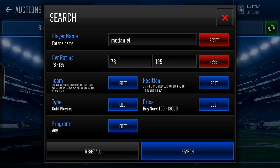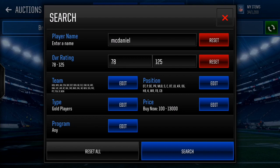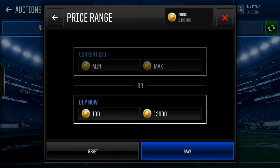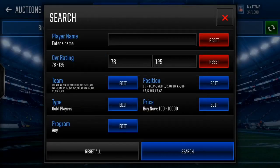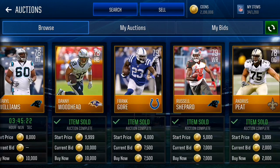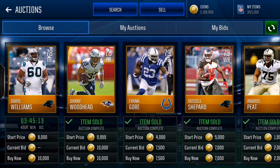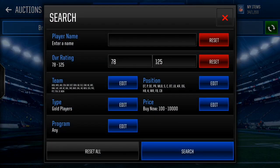Let me explain how the auction house works. It is 10:49 AM right now. Each round drops every five minutes, meaning a new set of players refreshes onto the auction house every five minutes. So if the round dropped at 10:49, the next round would drop at 10:54. The difference from Madden Mobile 15 to Madden Mobile 18 is that it used to always drop at five and zero - now it can vary, like 51 and 56, 52 and 57, 53 and 58, 54 and 59, or 55 and 11. The time always increases by a couple of seconds.